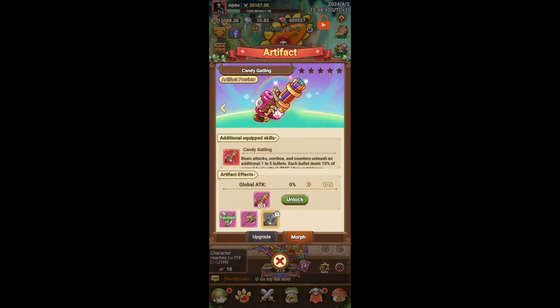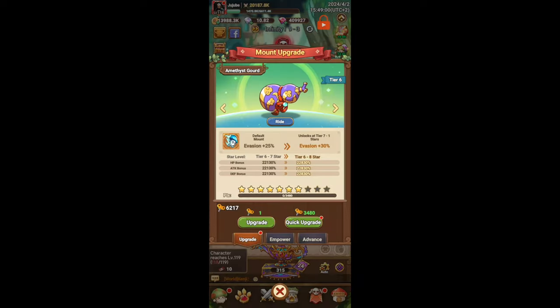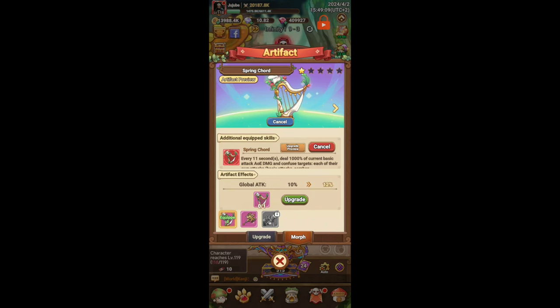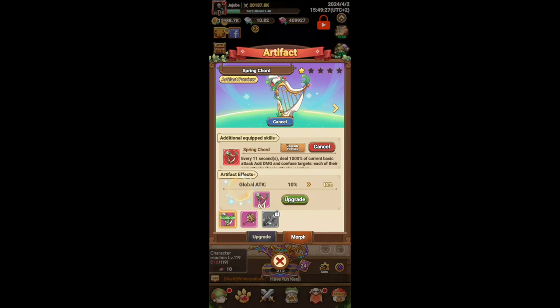For mages, I would probably also choose Spring Cord. One more thing — the artifact effects like global attack and global basic attack damage are all permanent effects. They can't be turned off. So once you unlock it, you always have that plus 10% global attack. You can also choose to use the skill of Thunder Wrath while still having the skin of the Spring Cord harp equipped.